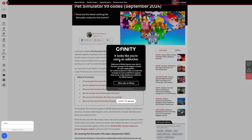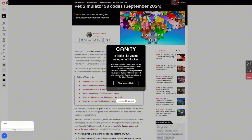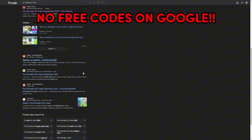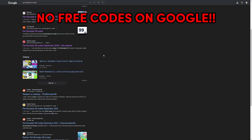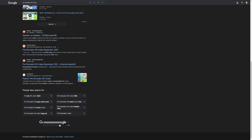Lastly, let's check gfinity sports. I'm using an ad blocker so I can't see everything, but at the very bottom it says 'all working codes for Pet Simulator 99' — and once again they're being truthful, saying Pet Simulator does not have any active or redeemable codes. To conclude: Google is not a good source. Sites give you either expired codes or tell you they don't exist. The further you go down the pages, the less trustworthy the sites are — you might even get a virus.